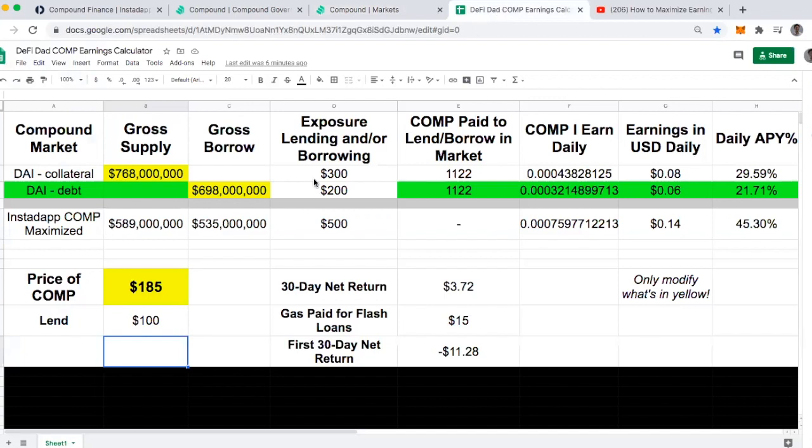This leads me to a spreadsheet I've been polishing up. All it really does is take into account what is my collateral, how much is the gross supply in that market, what is my debt, what's the gross borrowed, what am I starting with — in this case let's pretend I start with 100 DAI again — and what is the price of COMP. That dictates what my actual profits are. If I'm borrowing, I might be accruing borrowing interest that I need to be able to pay back.